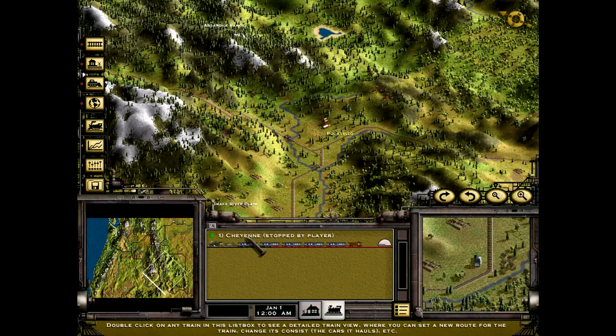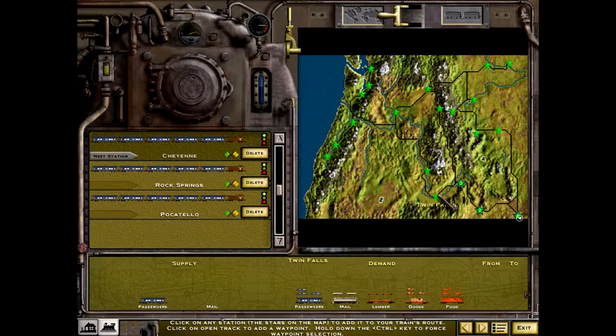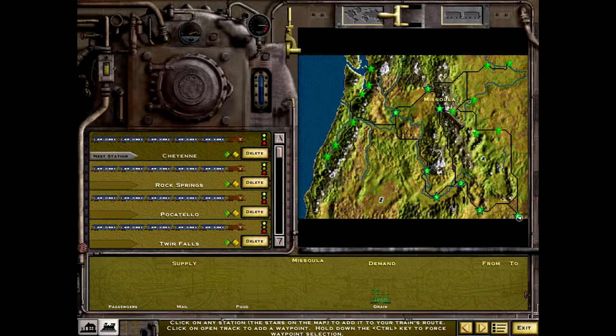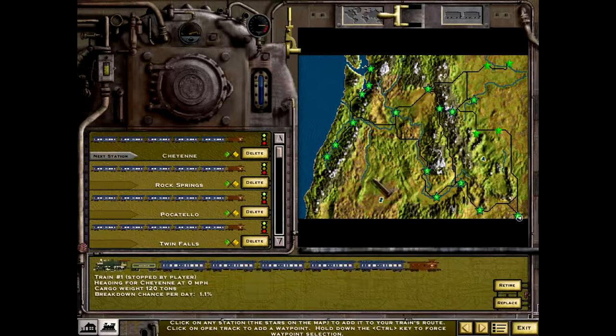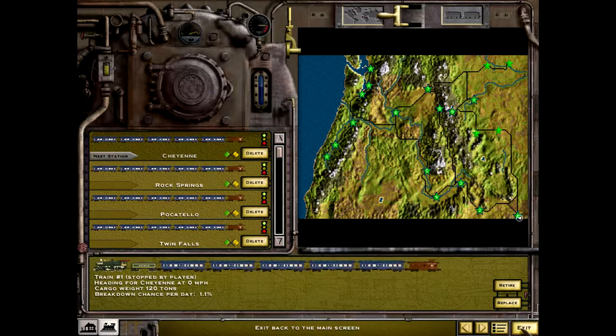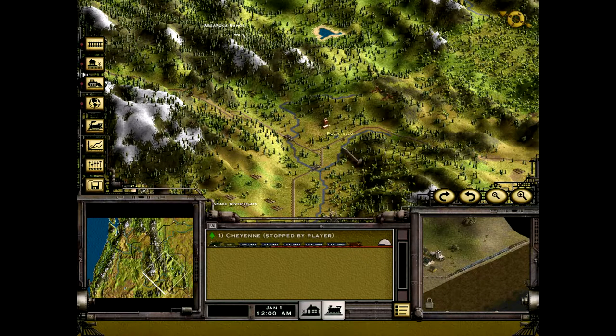Let's see if we can at least get silver. The route is: Cheyenne first, then Rock Springs, Pocatello, Twin Falls, Boise, up to Pasco, then Spokane, Missoula, over the hill to Helena and Great Falls, back down to Portland, Salem, Eugene, then Tacoma, Seattle, and Bellingham. We're not wasting time on cities that look too out of the way. Let's lock the screen to the train and crank the speed to full.